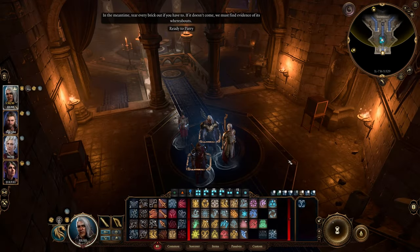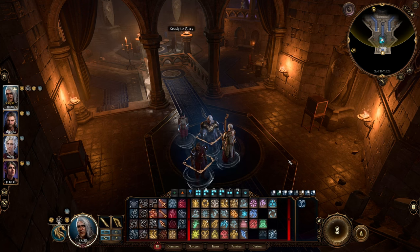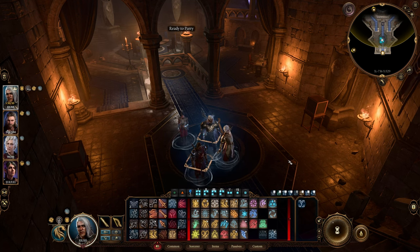Hey everyone! Today we're going to create a wizard that's super tough to kill and reflects a ton of damage to anyone who attacks you with melee. With this setup, you'll be almost impossible to defeat, and you can take down enemies easily by either standing your ground or getting them to attack you, which is a fun way to play. So let's get started.